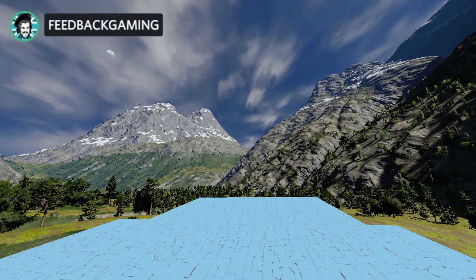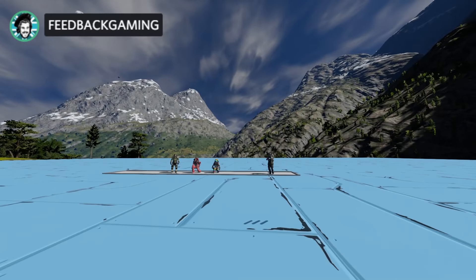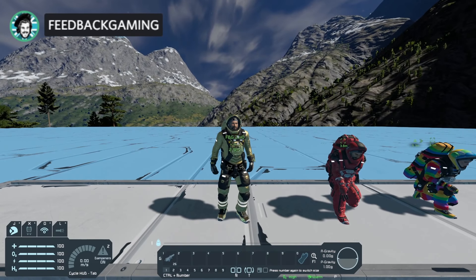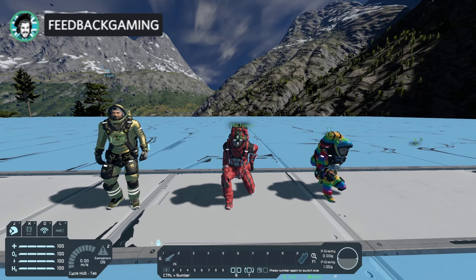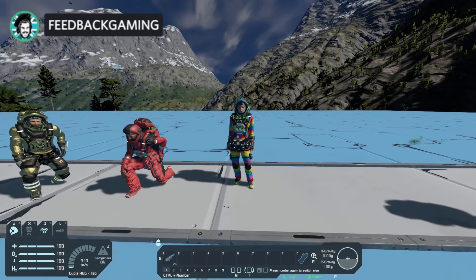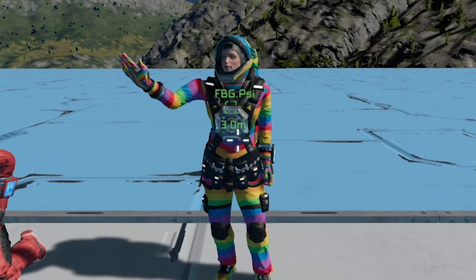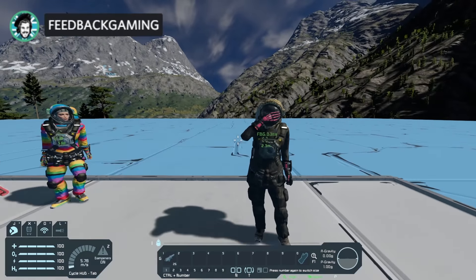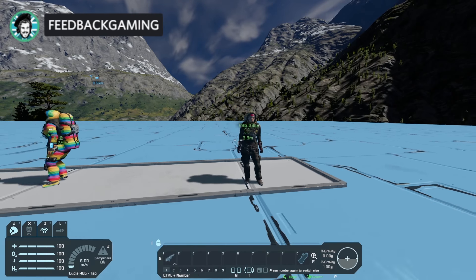We're here to play Space Engineers, and I am joined currently by my fabulous four Discord buddies. First, we have Mr. Zero — say hi, Zero. Hi! Hello! Then we have Mr. Florius bowing to me. Hello, Florius! Hello, Feedback, how are you? We have lovely Rainbow Psy, fabulous as always. And of course we have Delta, the only one not showing his or her face. Lovely pink as well. Fabulous.